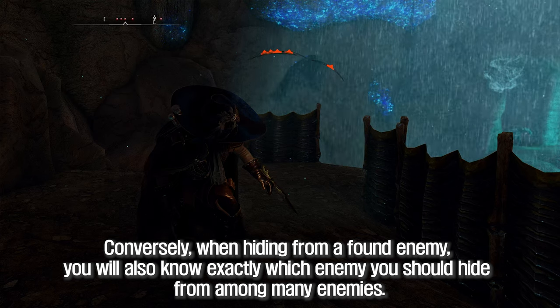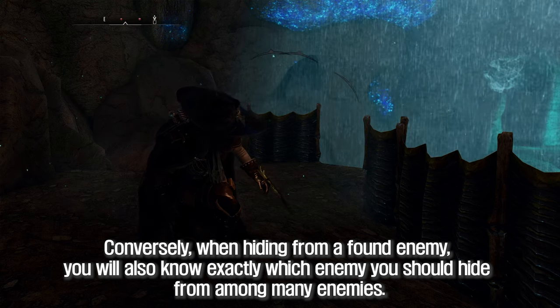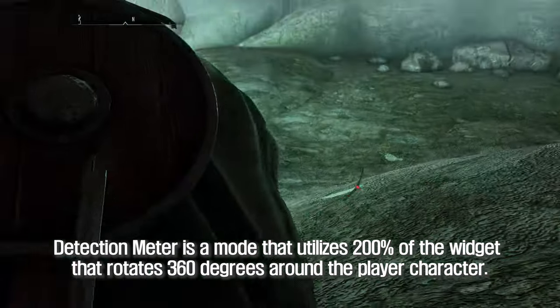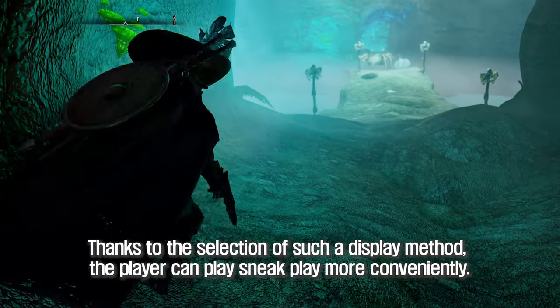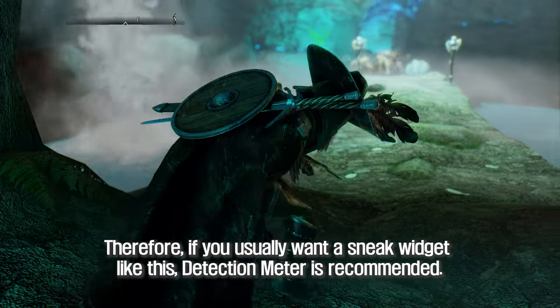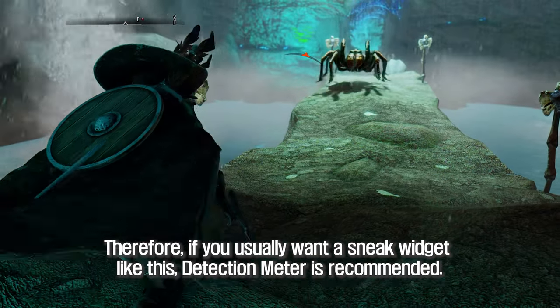Conversely, when hiding from a found enemy, you will also know exactly which enemy you should hide from among many. Detection Meter utilizes a widget that rotates 360 degrees around the player character. Thanks to this display method, the player can enjoy sneak play more conveniently. Therefore, if you want a sneak widget like this, Detection Meter is recommended.